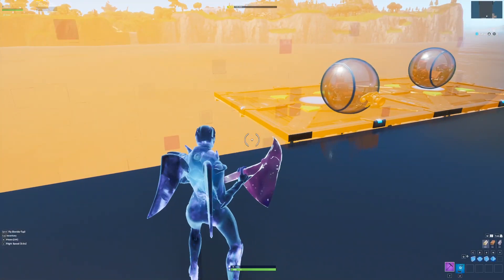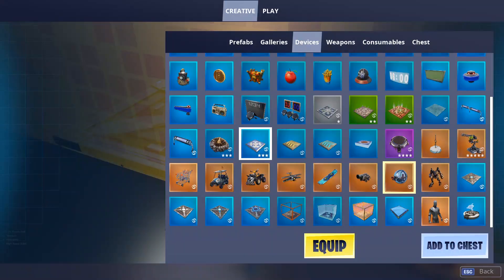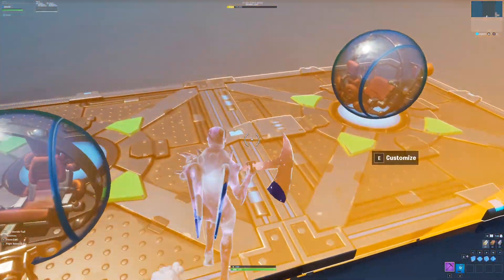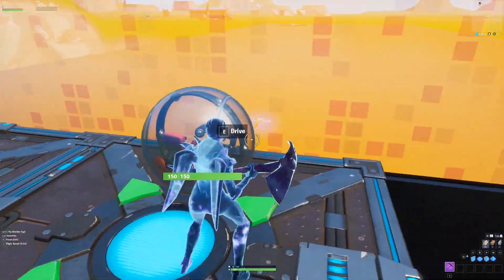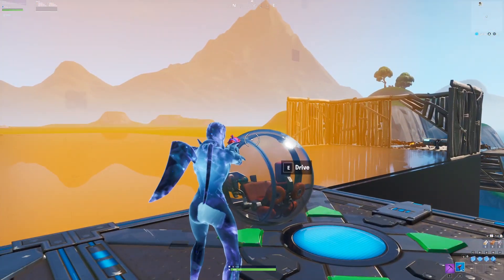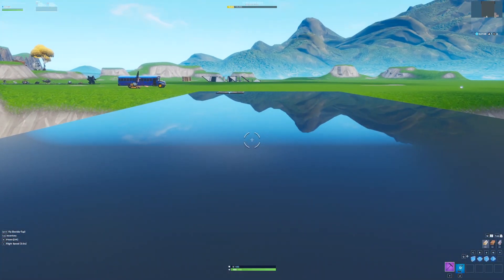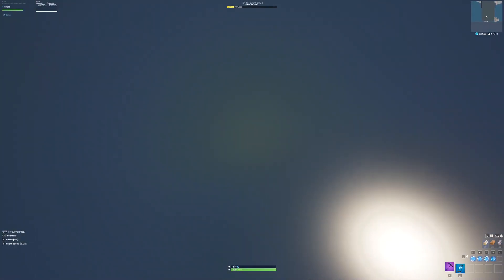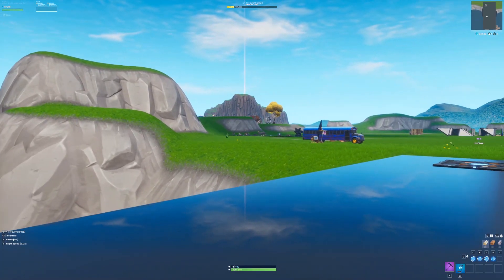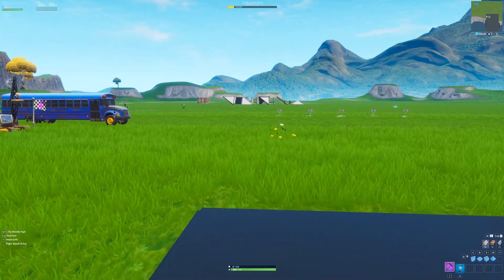There's a first-person glitch that still works in season 10. All you need to do is put a baller outside the barrier. Then go to weapons, get the problematic gun, drop it, go outside the barrier, and pick it up. Have the gun selected, enter the baller, and park it next to the barrier. Once you exit, you'll be in first person — you can look around and everything. It makes your field of view a lot bigger. It won't work in public games unfortunately, but it's really cool to do in creative.